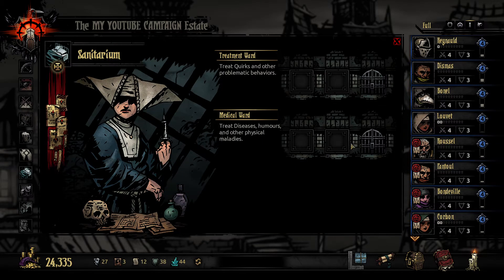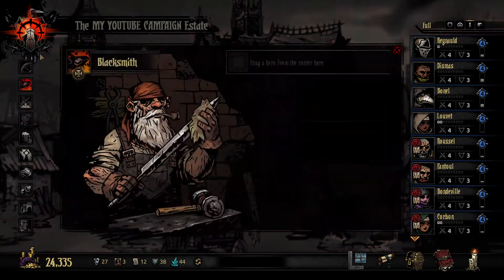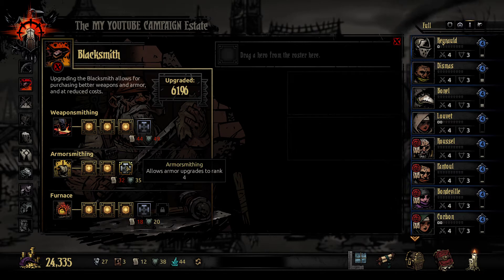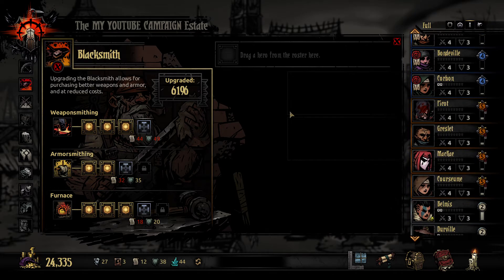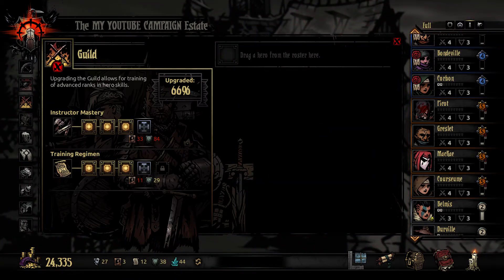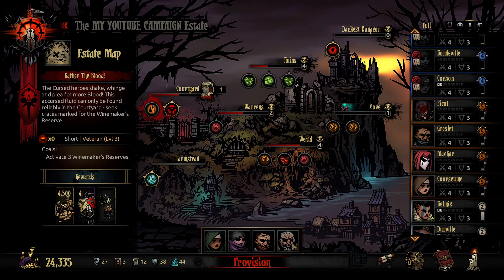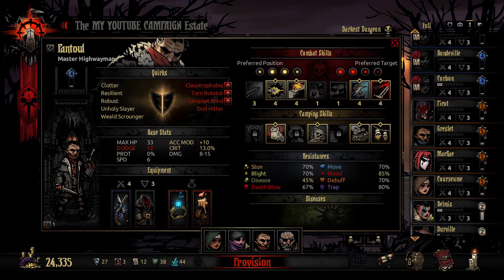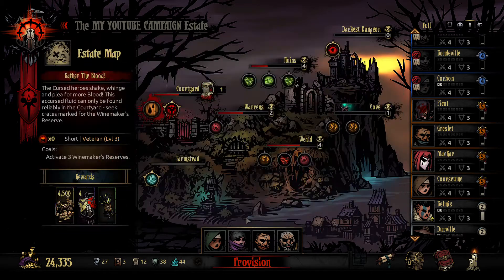There's not much we can do with the sanitarium right now. We need about 30 more portraits and 20 more deeds to get the next blacksmith upgrade. I don't want to send in my team without at least level 4 weapons and armor — I'd really prefer level 5. Their skills are all going to be rank 4, but at least their weapons will be leveled so their damage is right.